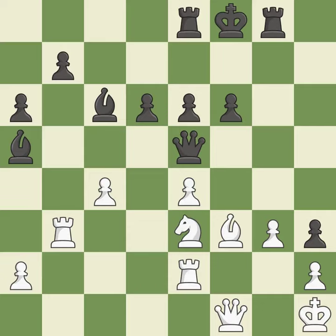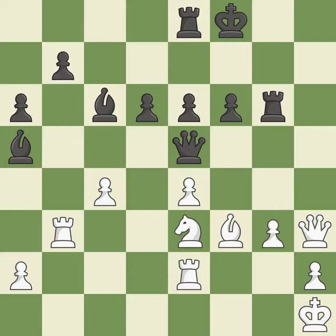This threatens to create a passed pawn — there was only one good move there. This misses an opportunity to win a tempo by threatening a queen — it is a miss. There was only one good move in that position. This overlooks an opportunity to connect rooks. This permits the opponent to create a passed pawn — it is a miss. The pawn is now passed because it can no longer be challenged by opposing pawns as it tries to promote.